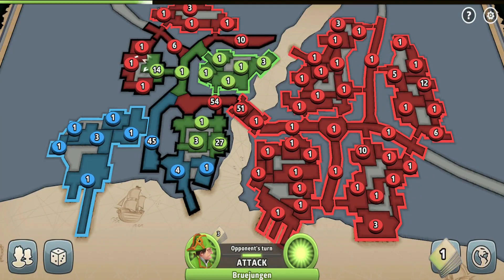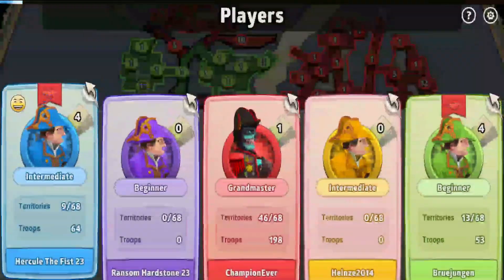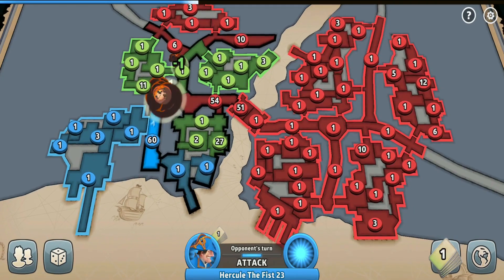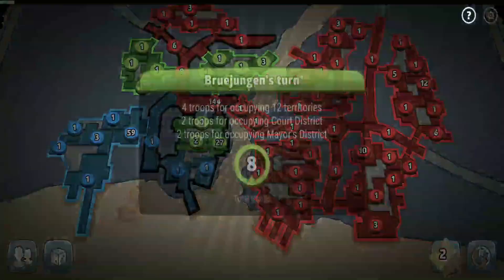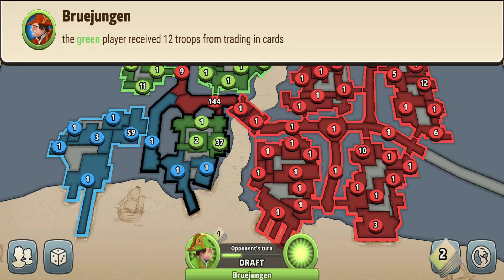I actually feel so bad about betraying the green player — he was such a good ally, probably the best ally I've ever had. But he didn't have any chances to win anyway — I was way too strong. And wow, I just received 40 troops for holding all that territory — so much. I'm currently delaying taking the remaining players out because both of them were such good allies.